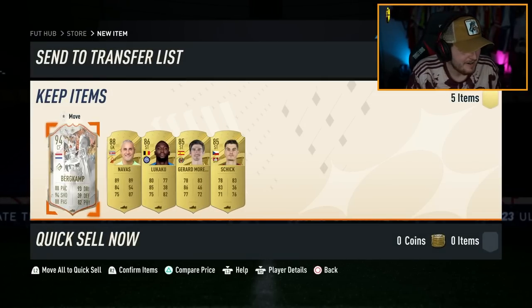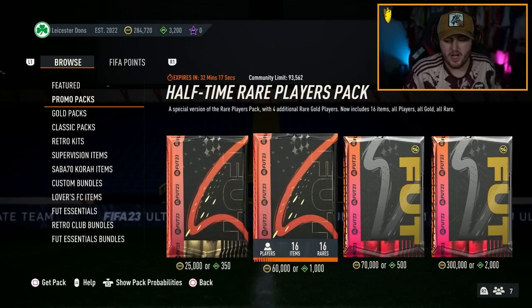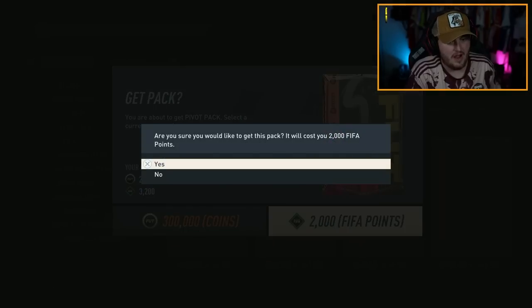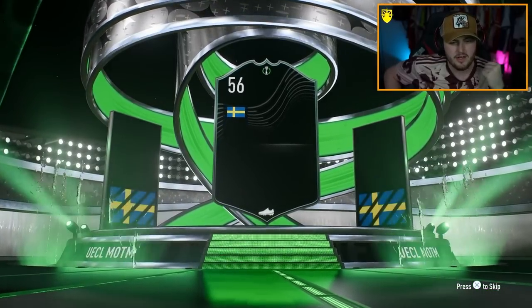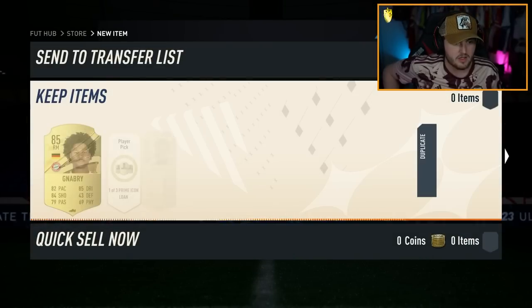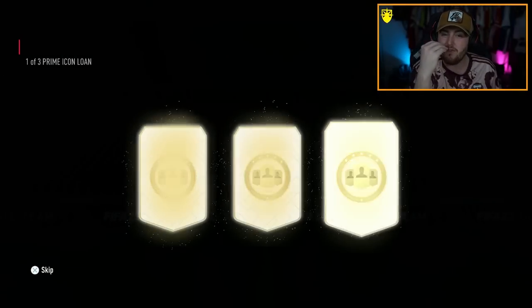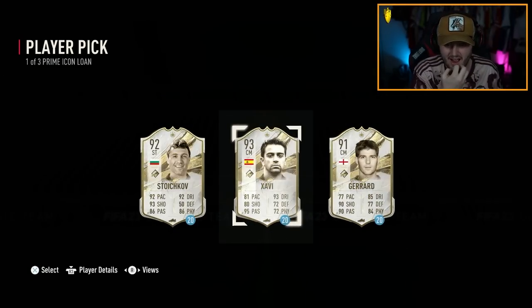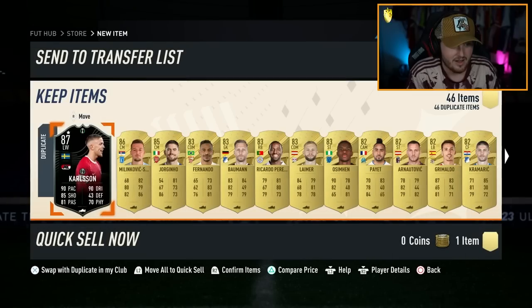94 Bergkamp. We've packed five icons so far. We're going to open the store packs now — why not, after that? I'm guessing Jesper Carlsen — Jesper Carlsen, 87 rated. Could be one behind that. I can't believe what's going on, man. We've had the most ridiculous pack luck today. Five of the brand new icons!